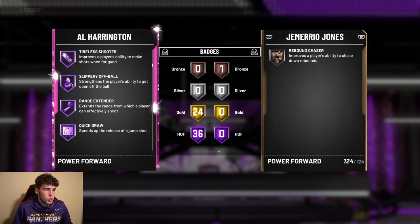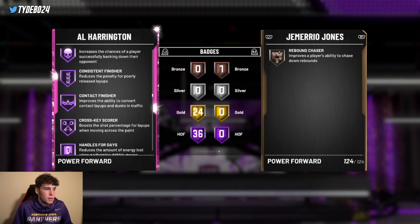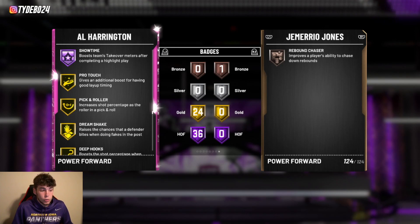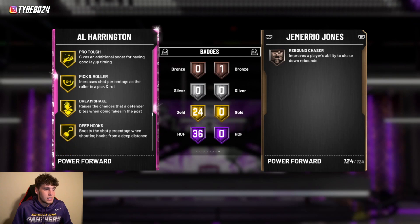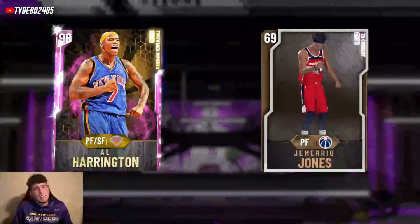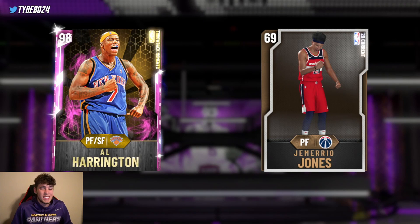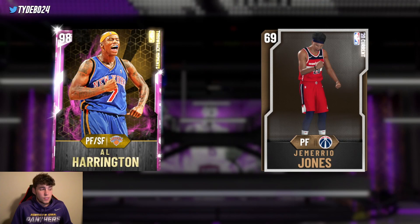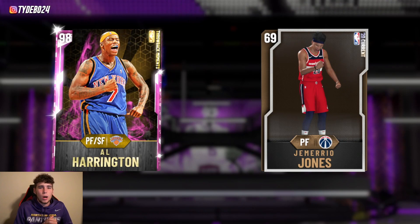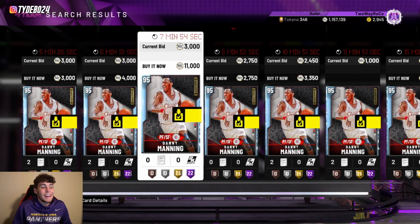Al Harrington has 36 Hall of Fame badges with 24 gold badges and 60 total badges: Hall of Fame catch-and-shoot, volume shooter, tireless shooter, range extender, quick draw, clamps, hot zone hunter, dead eye, pogo stick, tireless defender, tireless quick first step, handles for days with between, and fancy footwork. For 9k MT this card is tough to beat. 24 gold badges include pro touch, space creator, unplugable, rebound chaser, and intimidator. The only knock is his defensive badges could be better, but offensively for 9k he is very very good.